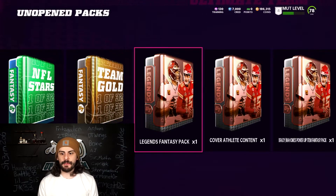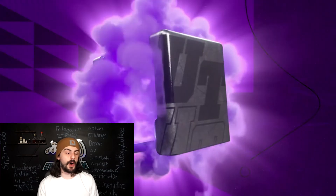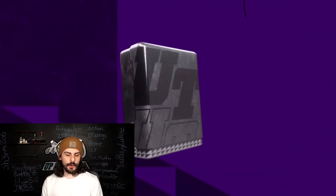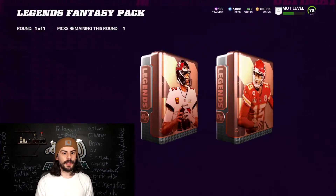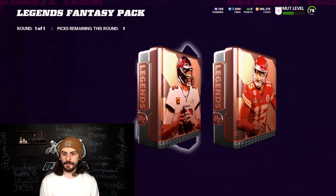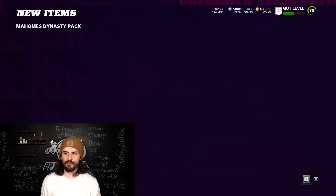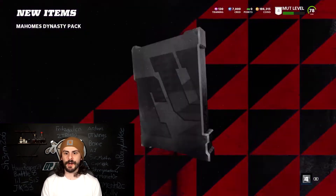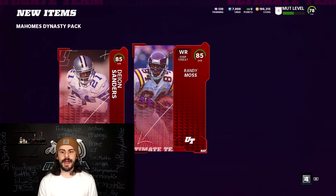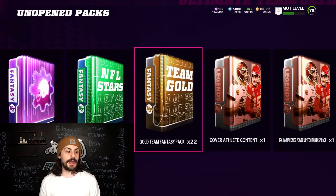We got our Legends fantasy packs — you can pick either. There are two options: you can take the Moss and Deion, or the Wes Walker and Rodney Harrison. I think I'm going to go with Moss. I know Wes Walker gets the slot apprentice, but I think Deion is just really, really solid early on in the game. So we're going to go with that. You get Mahomes, Deion Sanders, and Randy Moss. If you take Brady, it's going to be Wes Walker and Rodney Harrison.